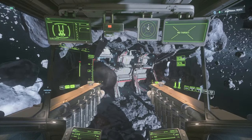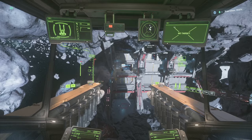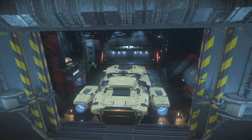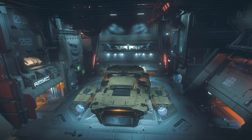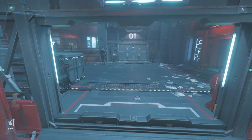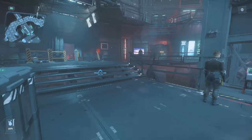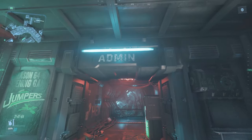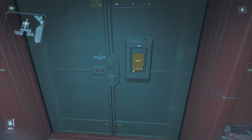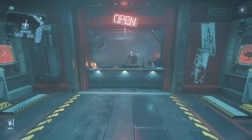Remember that this is still Grimhex and people can attack you even in the hangars if the doors are open, so we want to try and get inside as soon as possible. Head into Grimhex and take the elevator to the main concourse. From there, head over to the admin office — this is where we'll be able to find the commodity terminals and sell our RMC.